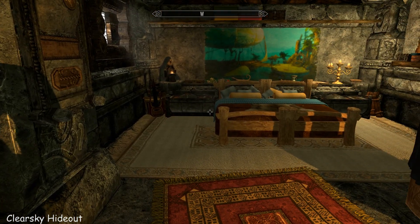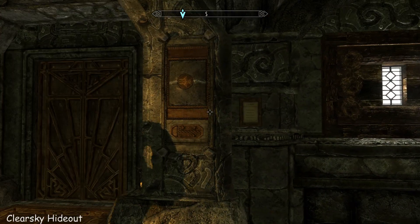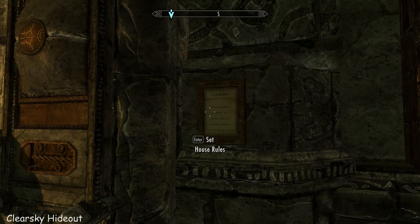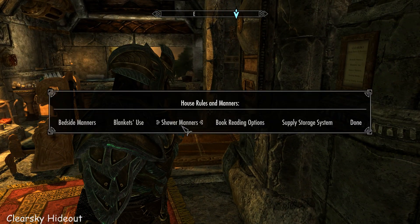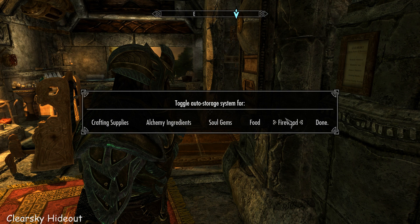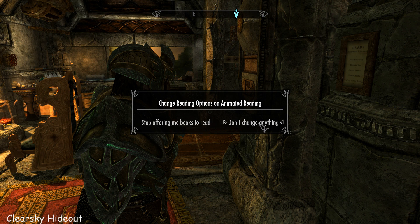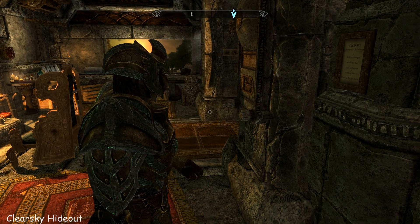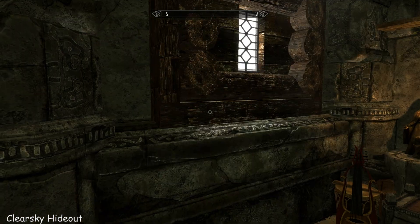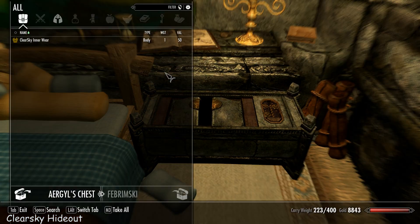If I lingered on every single thing that this house does, we'd literally be here all day — I was in here last night for about three hours and I still don't know everything. You can set the house rules on this board: do you want auto storage for any of these things? I did for firewood. Book reading options — stop offering me books to read. Please dress up after I shower — or I won't dress up after shower. There are loads of options. You do strip off when you get in the bath if you've got it set for that, and it puts you into a pair of pants, which is something else.